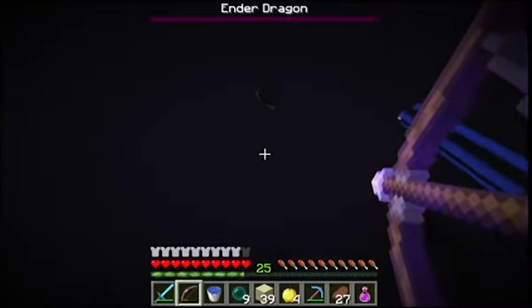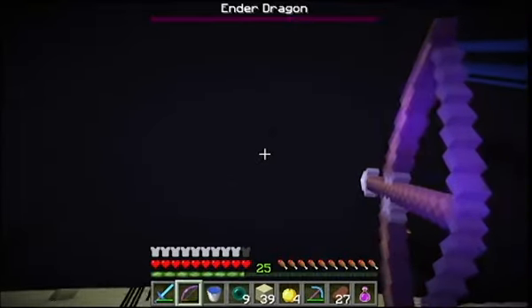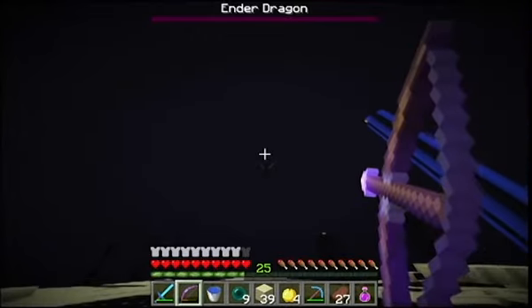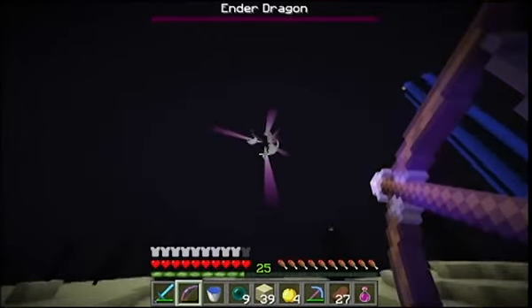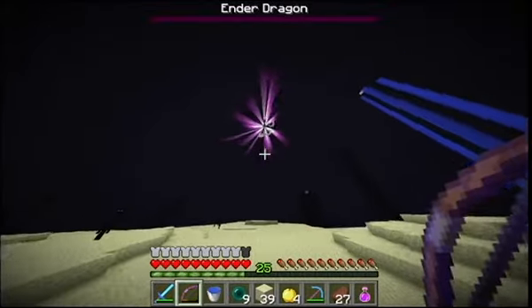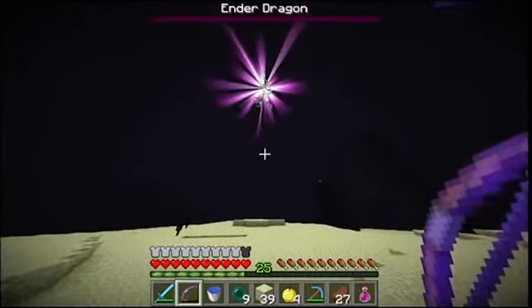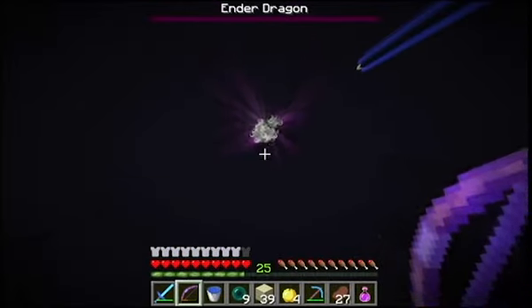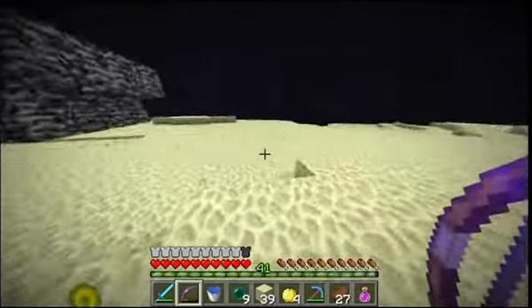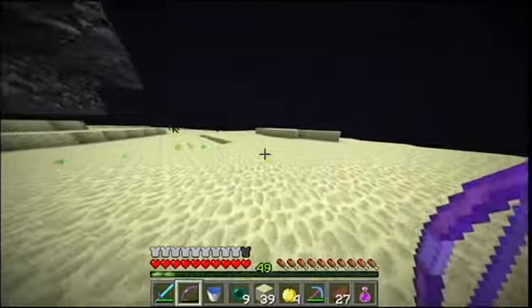Once you get the Ender Dragon's health really low and you deliver the final shot to it, you'll notice that it starts making a weird shape like that, and you'll hear some weird sounds. Then experience will start falling, and you'll get easily 50 levels with this.